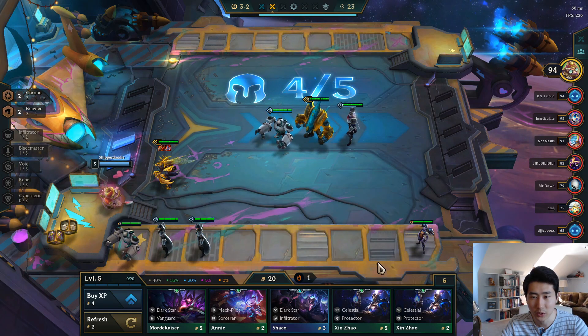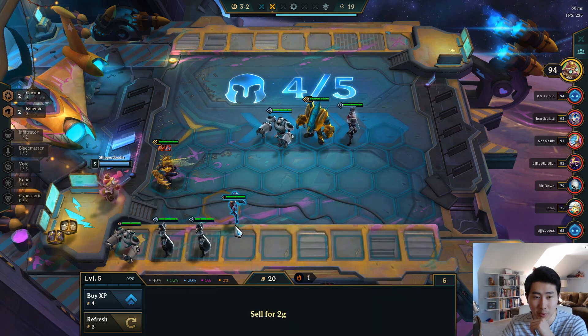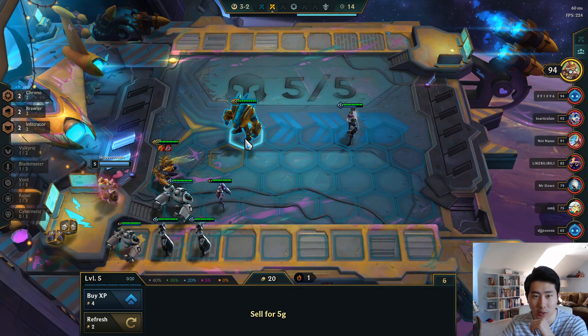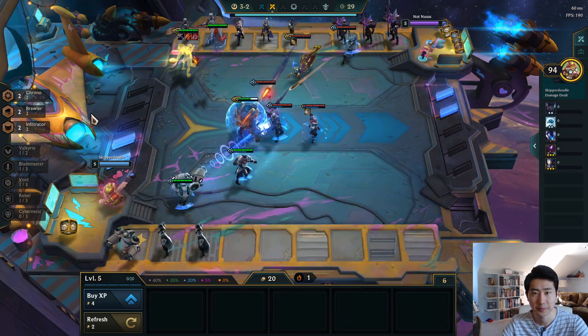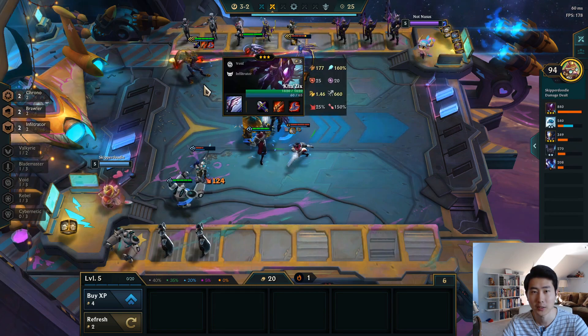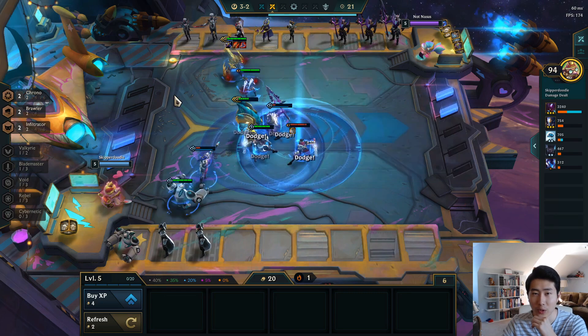And we could go for the Infiltrator bonus right now for the attack speed boost, or put in two-star Twisted Fate. Let's go for the attack speed boost. Bring everybody back to the corner — I'm definitely giving Kha'Zix the sword for a Spear of Shojin. He can ult a lot more; with Rabadon's, his isolation damage is going up to 2400.